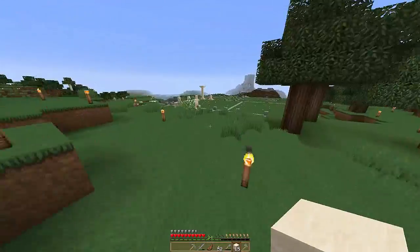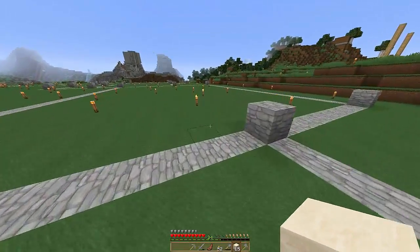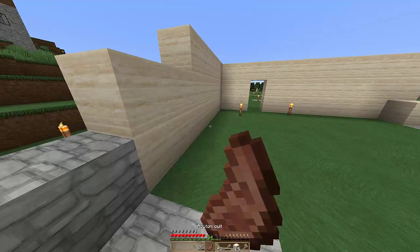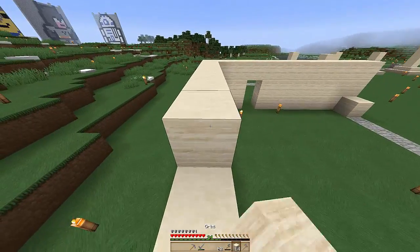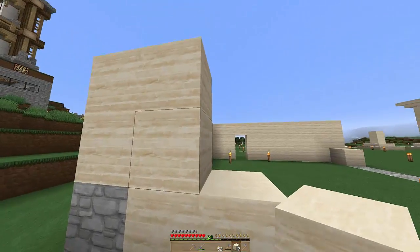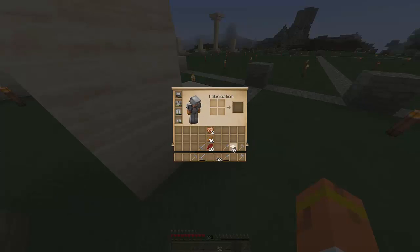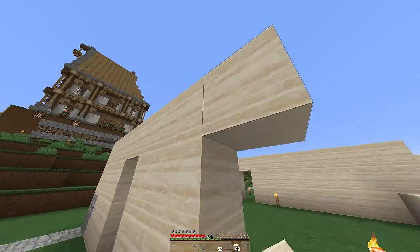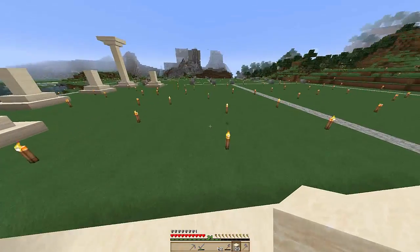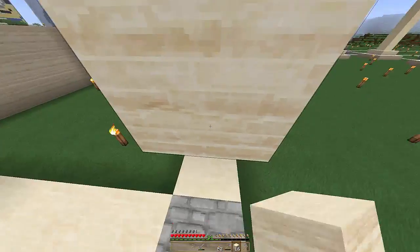On va le faire de 4 de haut. J'ai encore 43 grès. Les premières sections, on va les faire en grès. Et ensuite, plus on avancera dans le temple, et il y aura une partie en temple qui sera en grès poli — pas que en grès smoothé — qui fait très beau.